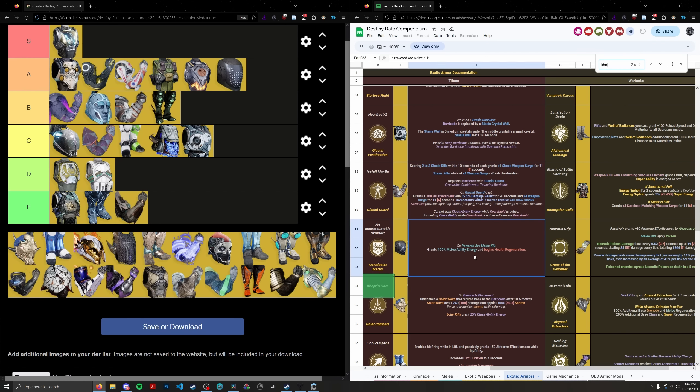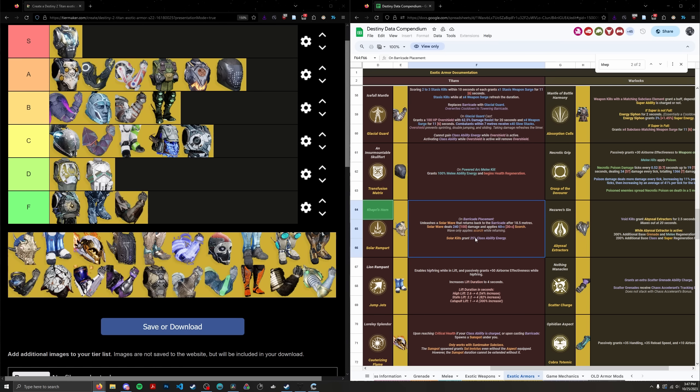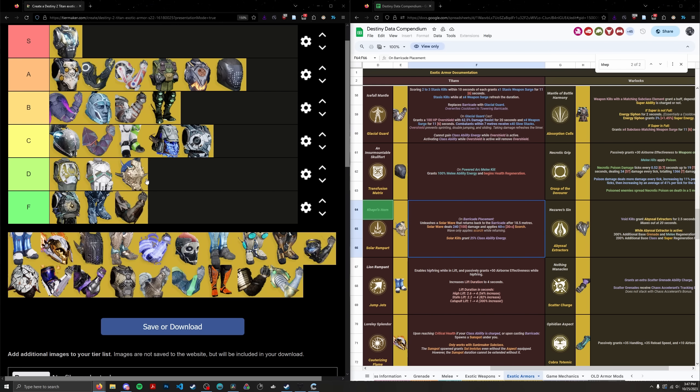Khepri's Horn is another on-barricade-placement exotic. There are funny clips of people using it in Trials to kill people through walls with the wave, but in PVE it's not very useful — it's very much a PVP-centric exotic. It makes a solar wave, but Titan on solar already has access to grenades and abilities that create more potent splash damage. And if you're talking about ability regen exotics, the barricade is probably the least important ability on Titan in PVE. This is an ad-clear exotic that uses your barricade cooldowns in a silly way. D tier, ranked 34th.